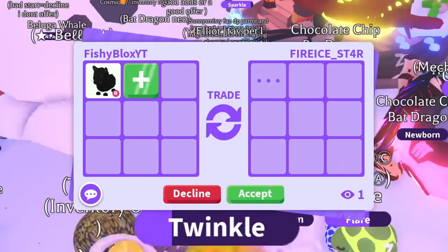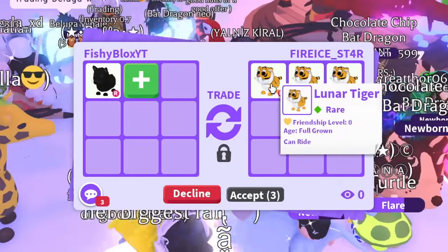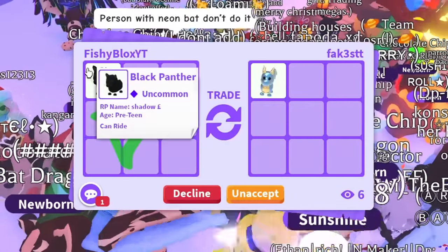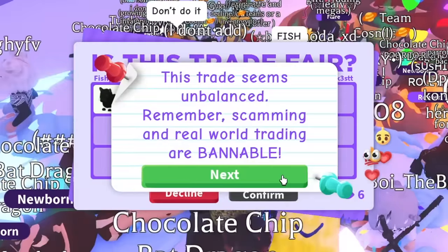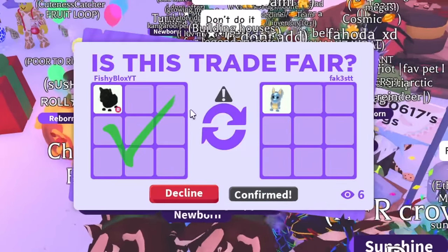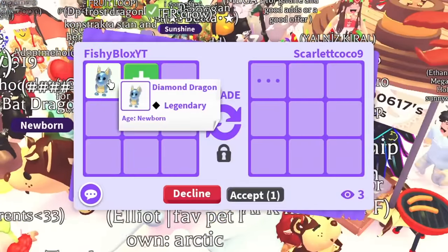I feel like the black panther was not the best trade only because it's so hard to trade now. I'll try a diamond dragon — I feel like that might be easier to trade than the black panther. Ride black panther for a diamond dragon — I feel like I can get rid of the diamond dragon faster if they do the trade. I have been stuck at the black panther for way too long. And there we go — we just got the diamond dragon from that trade.